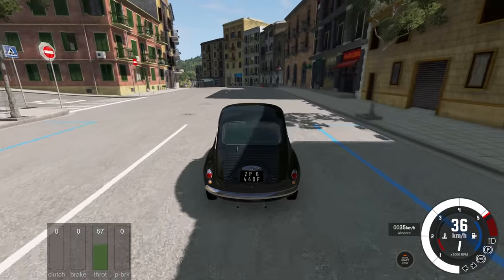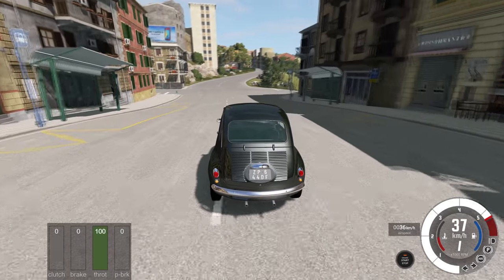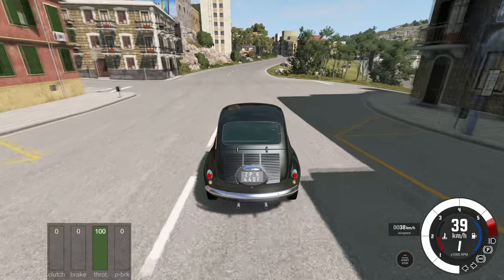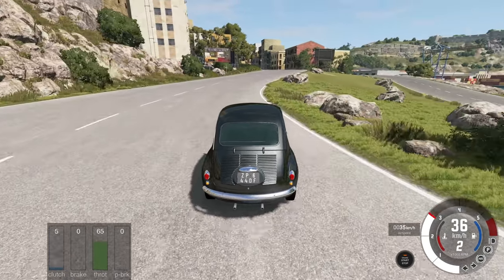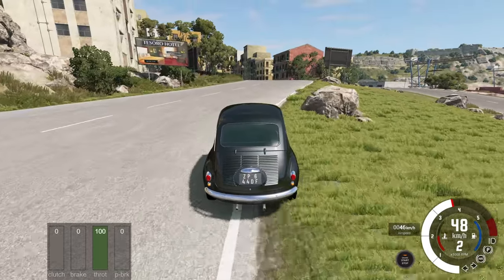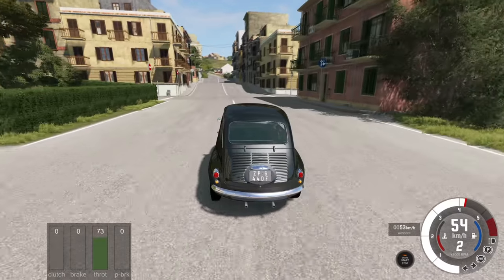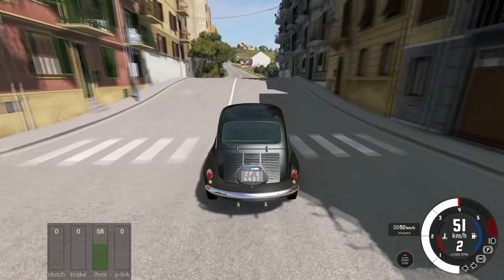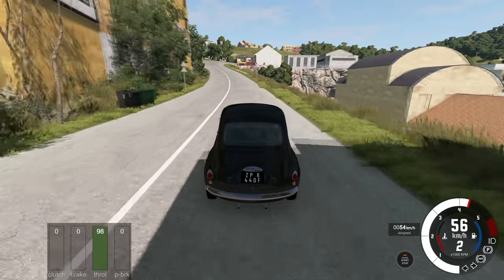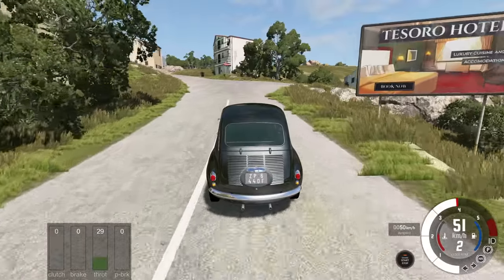Oh wow, this thing is ridiculously slow. Ridiculous slowness is probably a good thing. I'm 100% on the throttle — clutch down, shift up, clutch in. That was surprisingly easy. 50 kilometers an hour now. The downshift is the one I'm most concerned about. I really do not want to grenade any engines here. So far, so good though. That actually went really well.